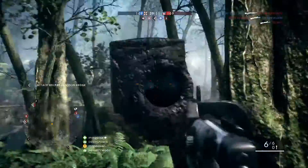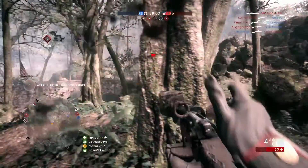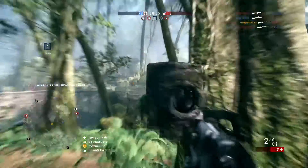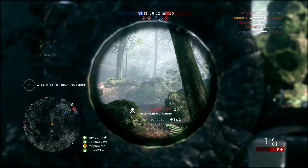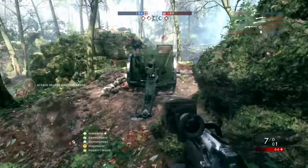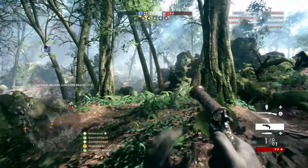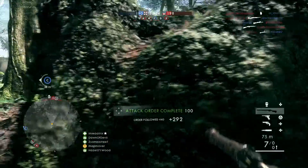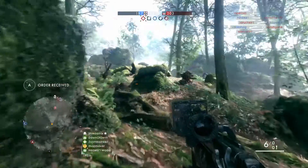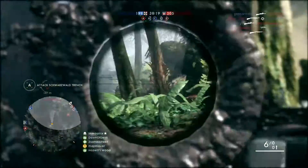Battlefield 1 has added a dynamic to reloads with pre and post reload delays for weapons with non-detachable magazines, which affects a large proportion of scout and medic class weapons. This delay covers the soldier moving the rifle, picking up rounds before adding them, and cocking the weapon afterwards. In short, reloading is slow, so having a 10-round magazine like the SMLE provides is a huge benefit. You can find all exact figures on Symthic.com's Battlefield 1 page, as delay times vary from weapon to weapon.